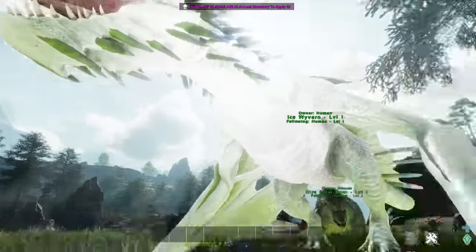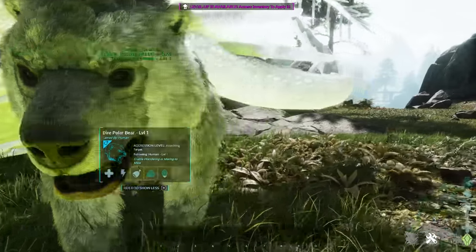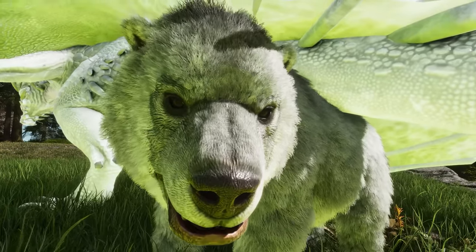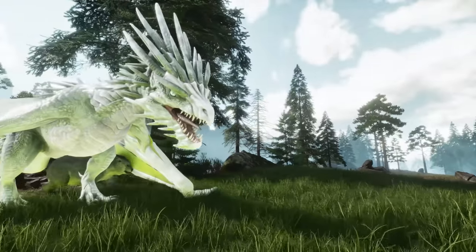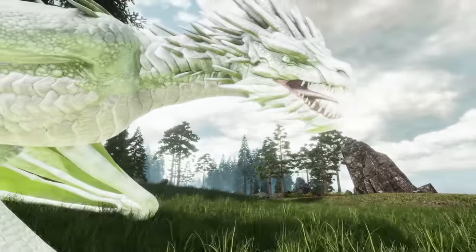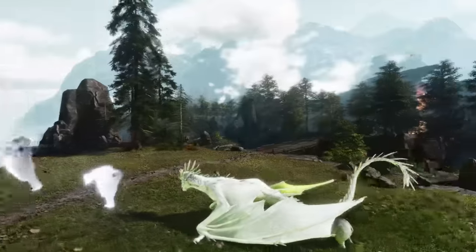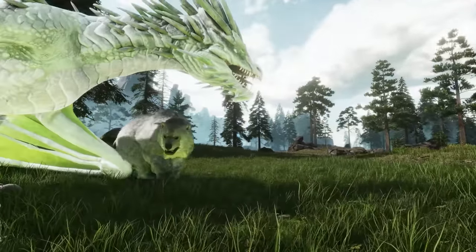Well, apart from the griffin - I don't see the griffin there. There's the ice wyvern and the dire polar bear, which to be honest does look better. The wyvern - I'm not sure, but it certainly does look improved. The model looks more like its ASE version, but there's certainly much more detail on it. And it can breathe fire or ice - oh, it can!